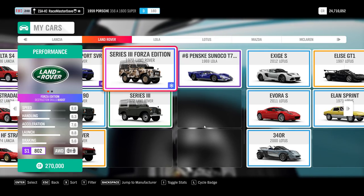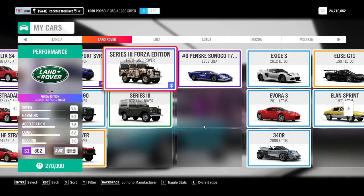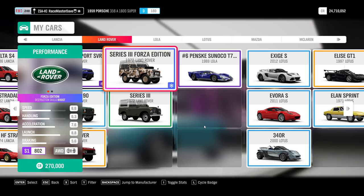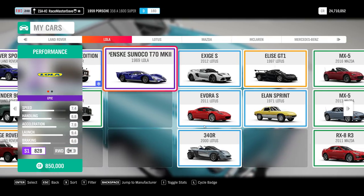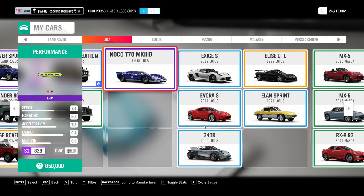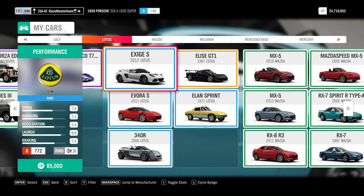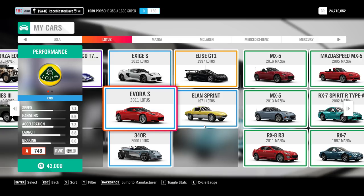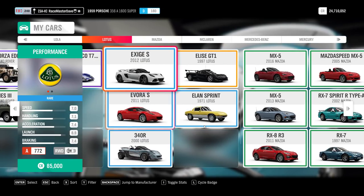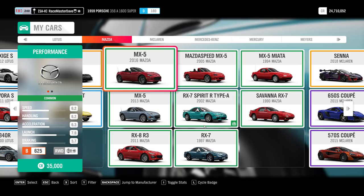The Range Rover 1973 is a barn find - we found it yesterday as the winter season barn find. The Defender Series 3 Forza Edition I won from a wheel spin last week, but it's also available this week in the Forzathon shop for 300 points. The Lola also came from a wheel spin. For Lotus - the 211 and Elise 111S are the only two Lotuses not in the auto show, so you need wheel spins. The Elise GT1 is a barn find; the rest are normal wheel spins.